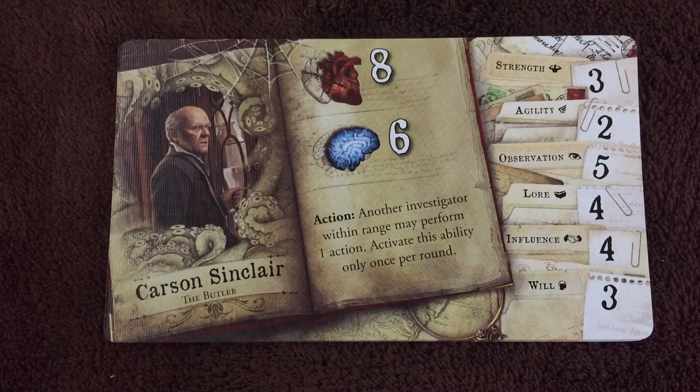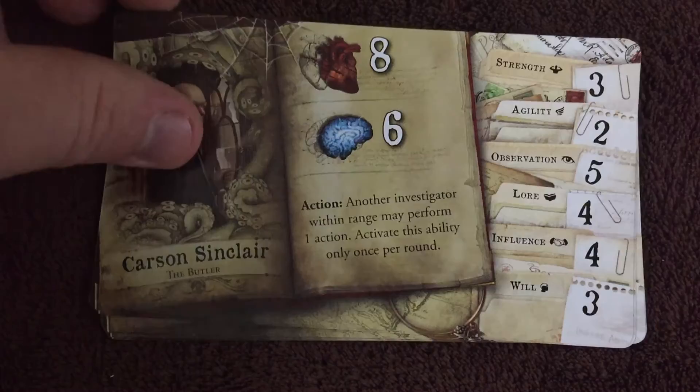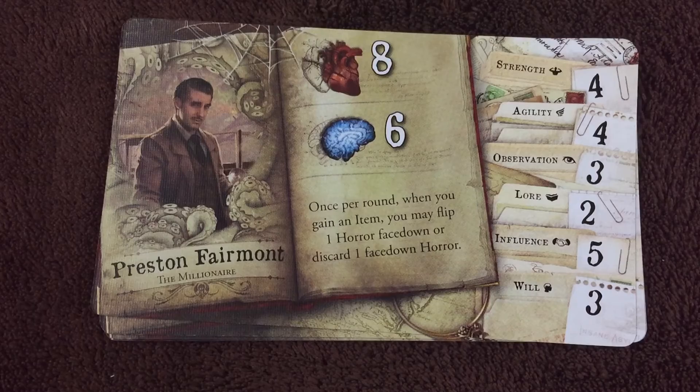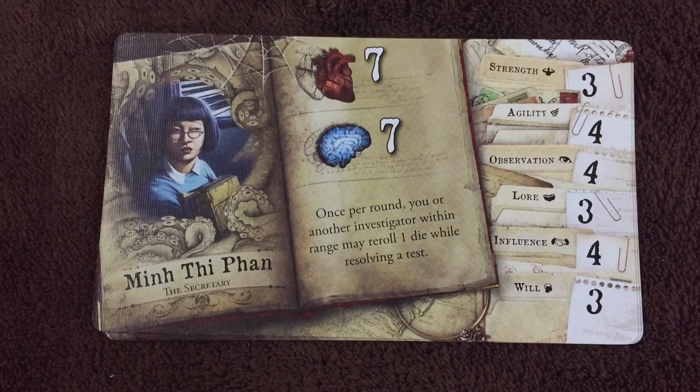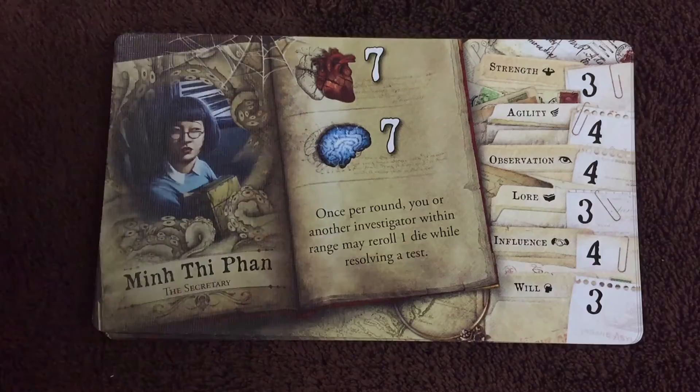Finally, let's take a look at the investigators and their special abilities. Here we've got Carson Sinclair, the butler — as an action, another investigator within range may perform one action; activate this ability only once per round. Then we've got Preston Fairmont, the millionaire — once per round, when you gain an item, you may flip one horror face down or discard one horror. Here we've got Min-Ti Pan, the secretary — once per round, you or another investigator within range may re-roll one die while resolving a test. That one I like a lot.